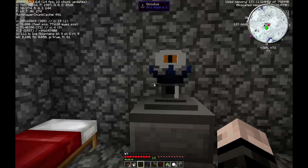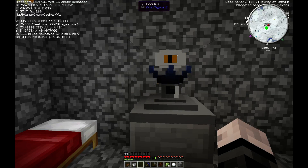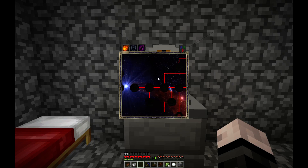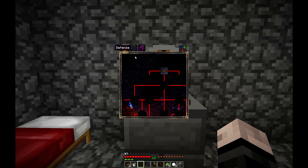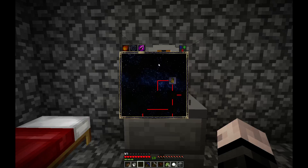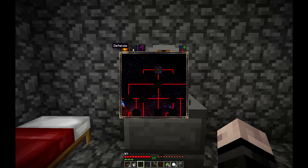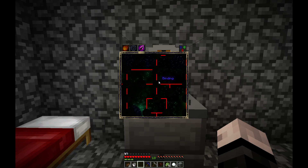So the Oculus is an interesting block. What it does is you unlock different components with it. Spells in Ars Magica are made up of a number of components, and depending on the components that you put together will change the things that the spell does. It's broken down into Offense, Defense, and Utility.